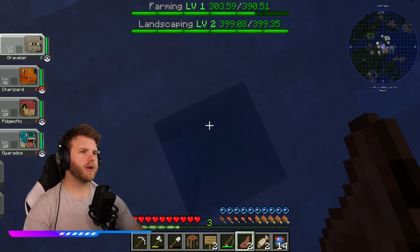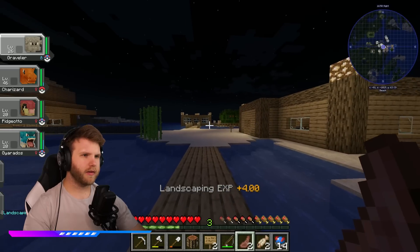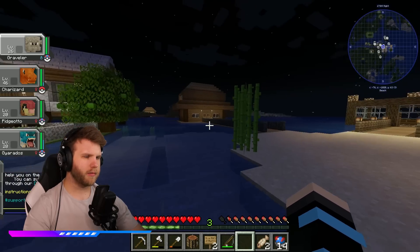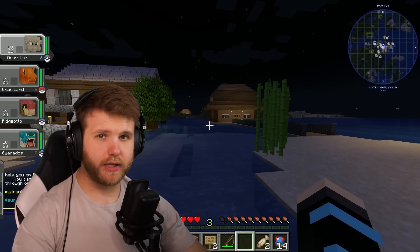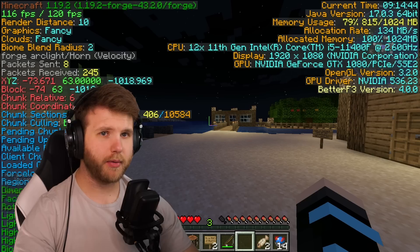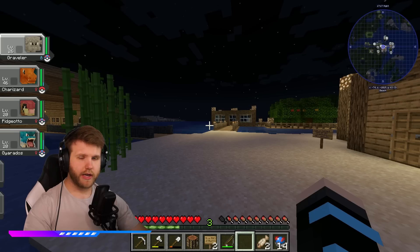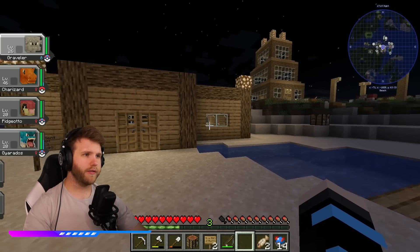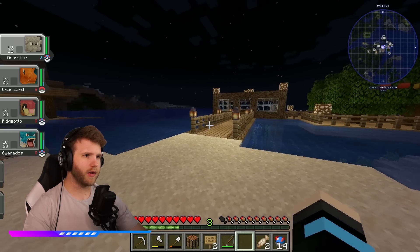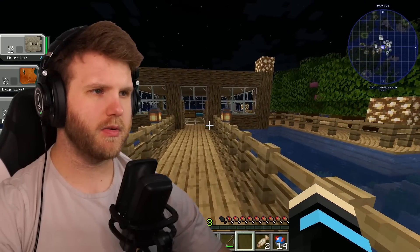So what we're going to be doing this episode - first thing I want to do is check out some people's houses. Every episode we check out people's homes, see what kind of upgrades they've been doing, and see who's joined the community. This is completely free, so you guys are able to join. My coordinates are right there in the top left - XYZ negative 73, 63, and negative 1018. You guys should hop on in and join our little village and help us grow to be one of the biggest villages on the server. I want to make sure the IGL community is well established in the Cobblemon community.